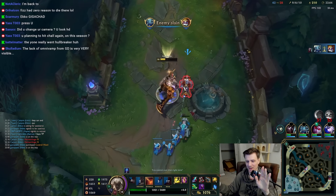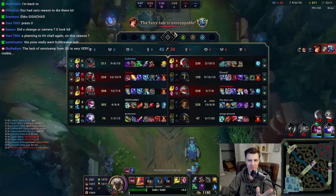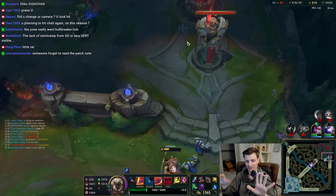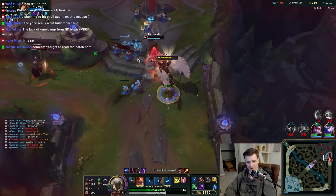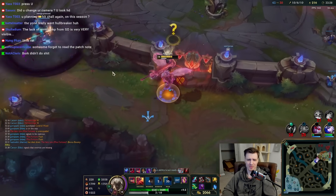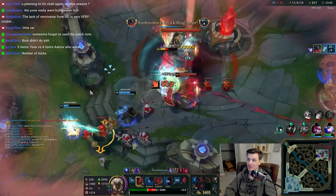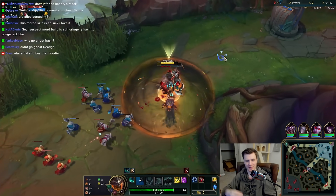The key right now is most bruiser items are really, really bad. The three that are good: Sundered Sky seems to be the best overall, Eclipse is decent but can leave you a bit squishy, and Spirit Visage is a supporting item for ability haste. Beyond that I've tried to avoid Sterak's Gage and similar items. What I've done is augment Sundered Sky with Jak'Sho, which gives you armor and magic resist that multiplies while you're in combat — and I tend to be in combat a long time.